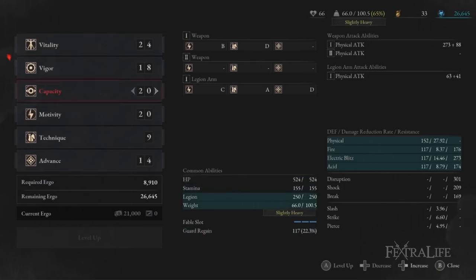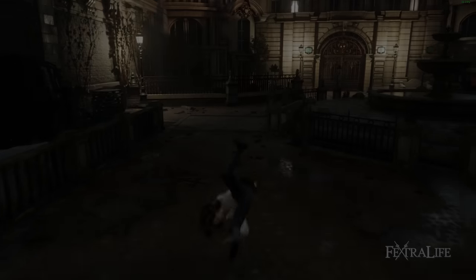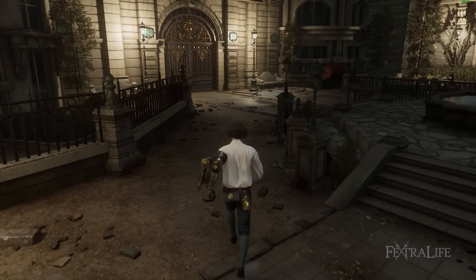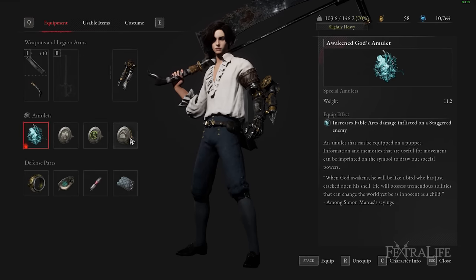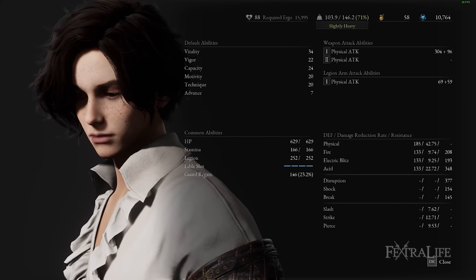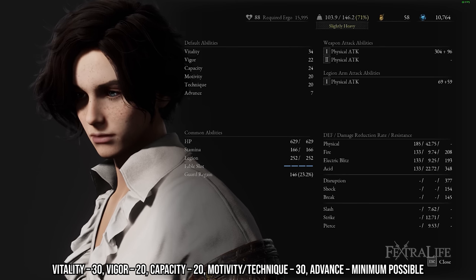After that, I started investing in capacity, which increases the amount of weight you can hold. I leveled this to equip high-level puppet parts that reduce damage taken drastically while keeping P under 80% equip load. This is important because his normal roll becomes much slower when you pass the 80% threshold, so if you want to equip heavy puppet parts to be tanky, make sure you invest in capacity. After level 30, aim for: Vitality 30, Vigor 20, Capacity 20, Motivity or Technique 30, and Advance at minimum points possible.